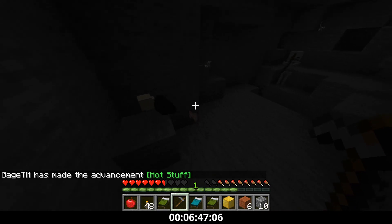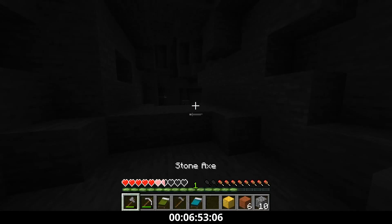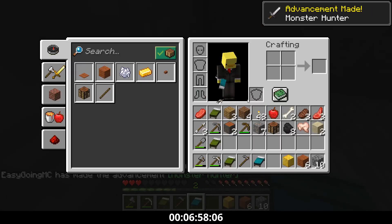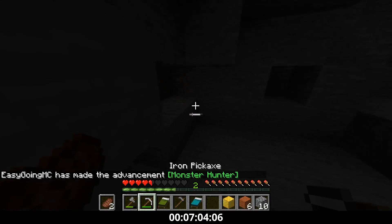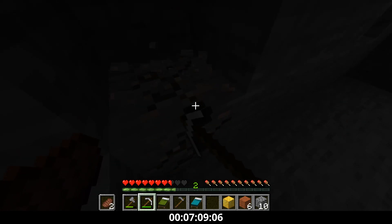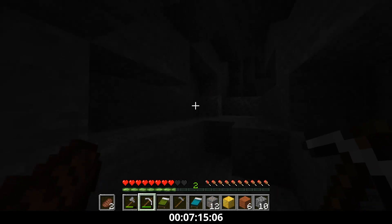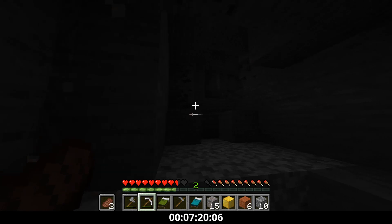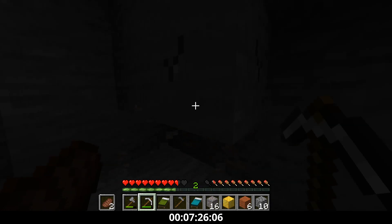Gage just got the hot stuff advancement, so he's about to enter the nether and start trading at the bastion. Unfortunately his computer's not good enough to record his perspective, but we can see what he's doing based on his achievements, and eventually we'll meet up and build the farm together. We actually meet up to gather resources about 10 minutes into the run. I resume iron mining — we're at about 12, so about a quarter of the way there. I find some more iron in another cave and start mining it, emptying the cave of all its iron.